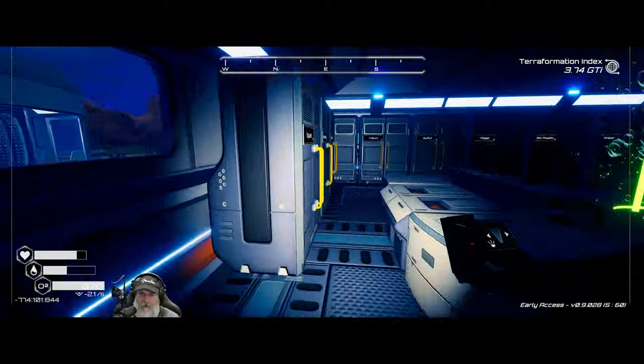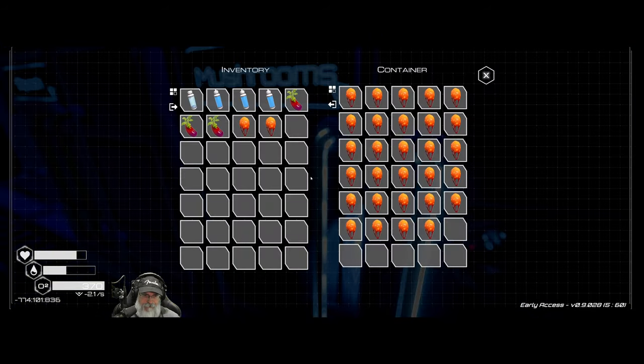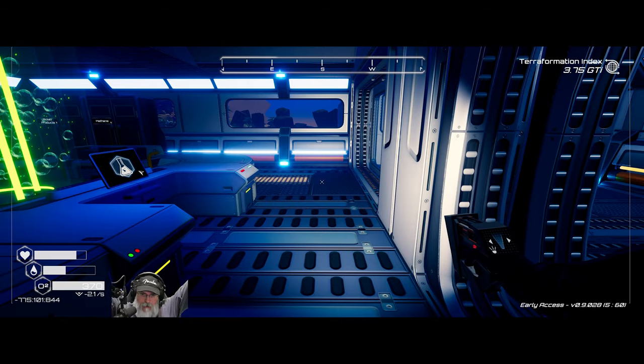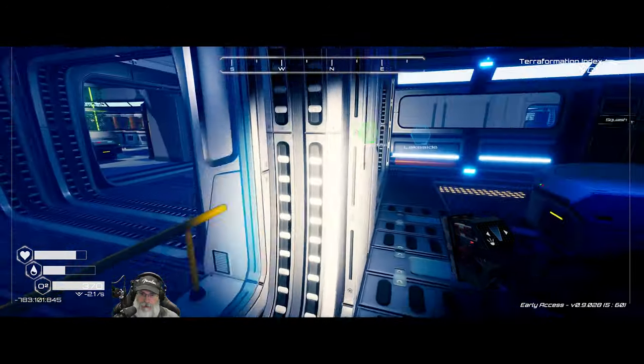We can make the tier two food grower but I just don't know if we need to. We'll make it if we get to a point where I'm running out of food. If that happens then we'll switch to tier two, but until then we're gonna stick with the tier ones.